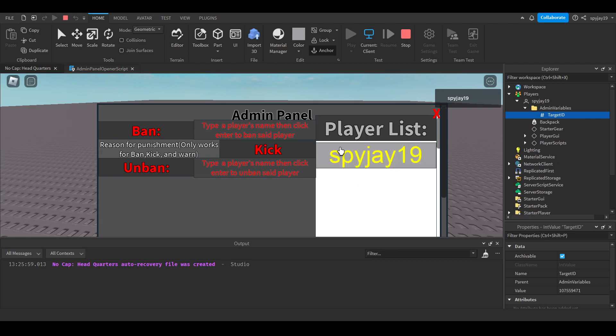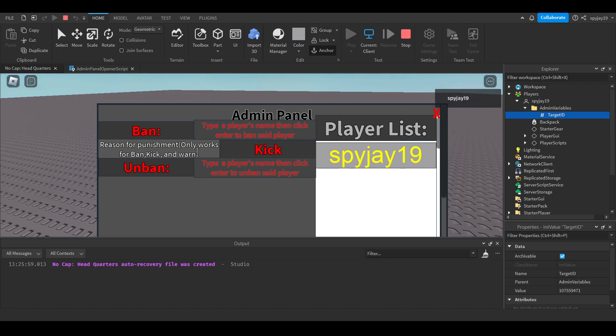Let me show you it works. If I click Left Alt - boom, there we go. My name appears in the player list. If I check the variables, the TargetID matches my Roblox UserID. If there were multiple players, I could click another player's name and it would update the ID accordingly.